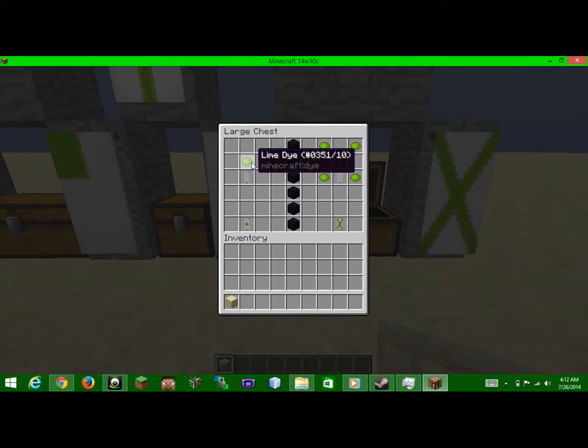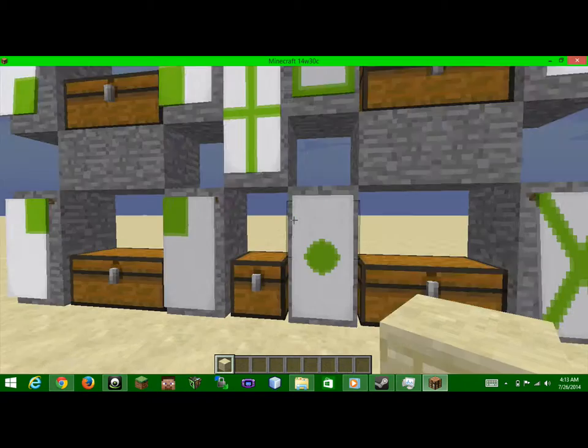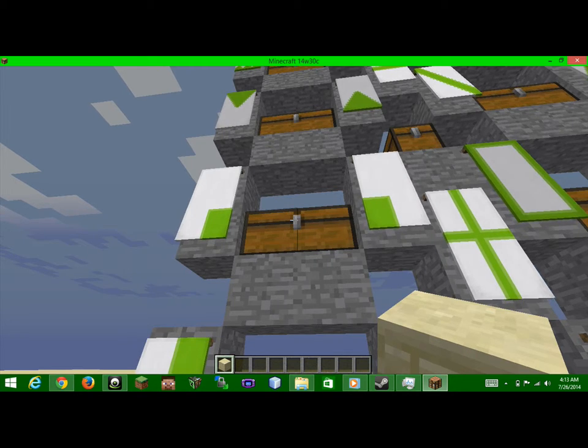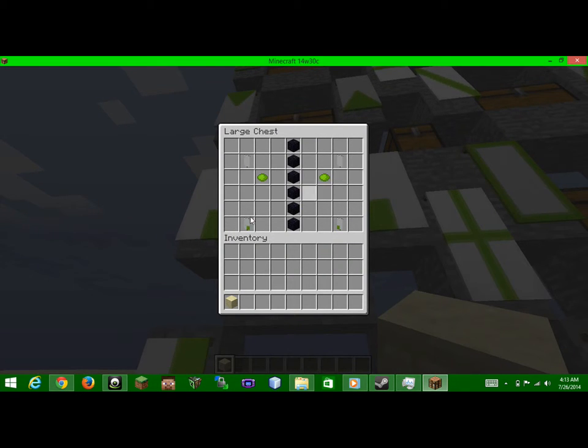How you get the dot is you put a banner on the bottom of your crafting table and put lime dye or any other dye in the middle. And the banner cross you get by taking dye, putting it in an X formation, and putting your white banner anywhere in the crafting table. These bottom ones — same thing as the first one, just on the bottom.